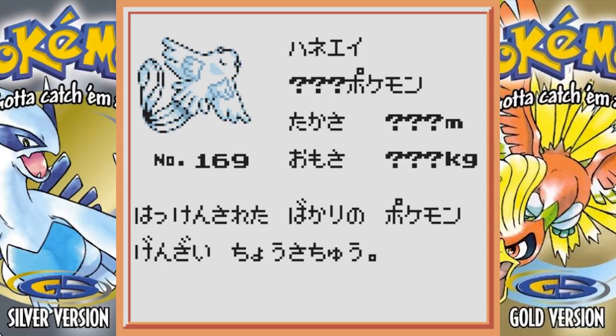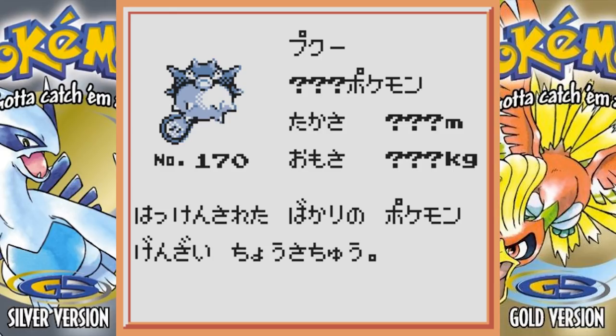Next we have this Pokemon that kind of makes me think it's a beta version of Mantine. I mean, what else could it be? It's a manta ray with wings. Next we have Qwilfish, which is a Pokemon already in the games — we already know Qwilfish, it's been around forever.